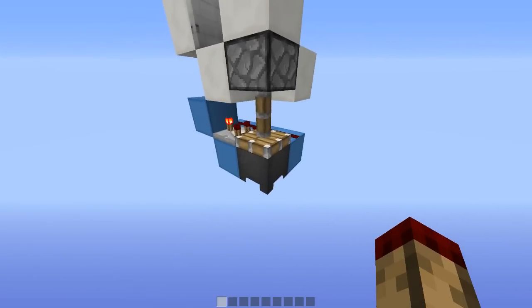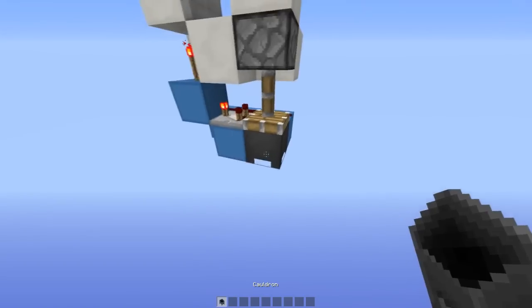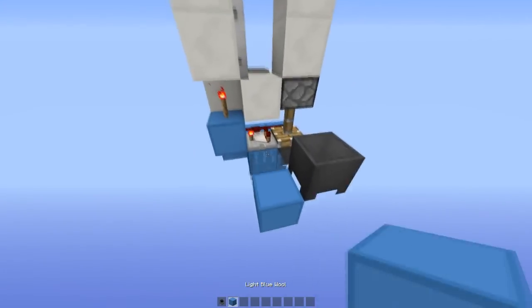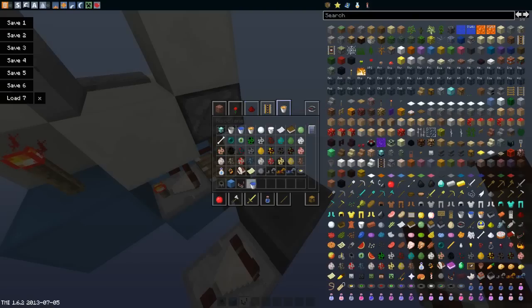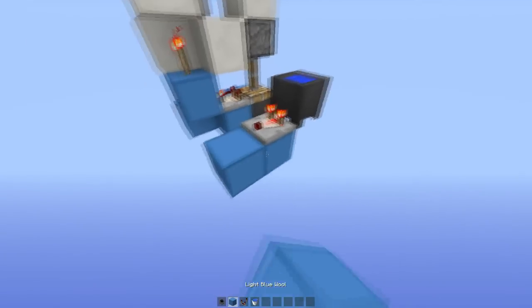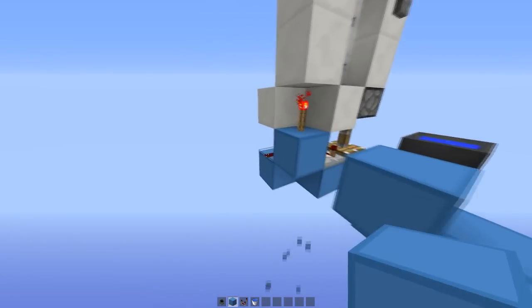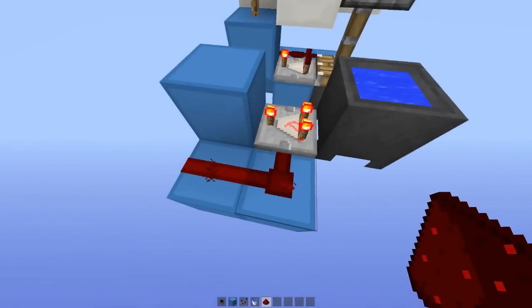In Minecraft 1.6, when a cauldron has water in it it will give a comparator output. If I put some water in there, you can see it gives an output, and all I do is loop that around with the comparator in subtract mode and it creates a clock.